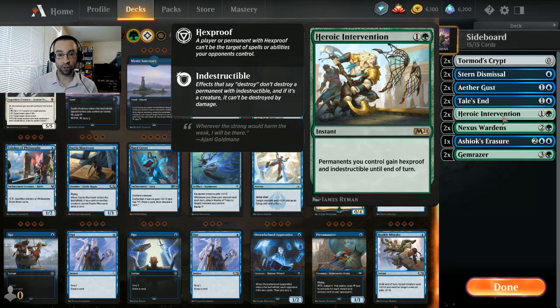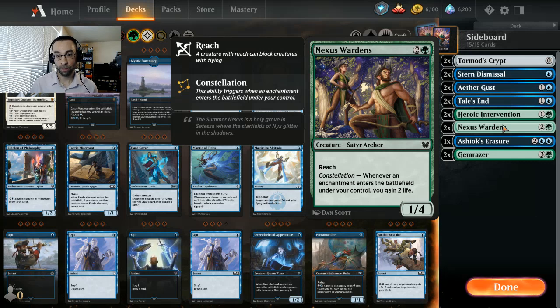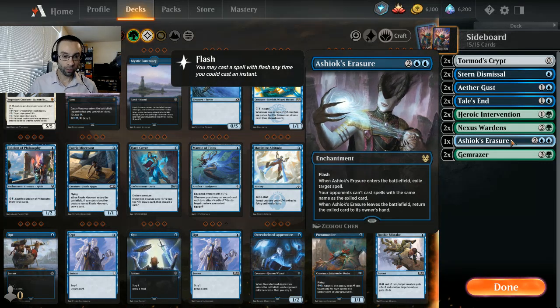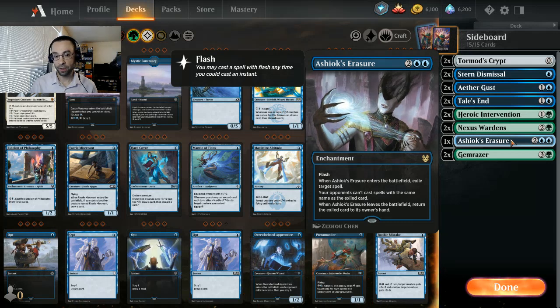Heroic Intervention is definitely something you'll see out of sideboards as well - protection against board wipes plus hexproof so you're covered either way. Two mana at instant speed is not too much to ask. For the aggro matchups, Nexus Warden is a one/four for three mana with reach, which can help protect against flyers. Whenever an enchantment enters the battlefield under your control you gain two life. So if your opponent is going wide with lots of creatures hitting fast, at least you slow them down with the four toughness and then start gaining two life every turn once you're dropping enchantments.